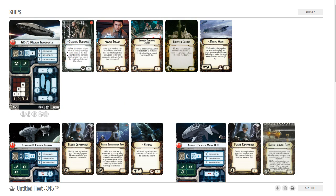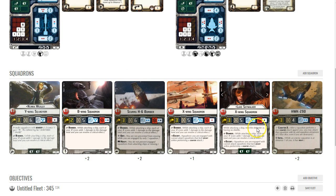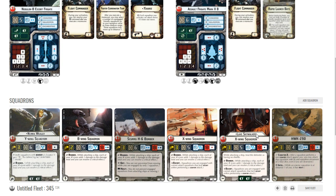I put Bright Hope on there because I want it to survive. I have Dodonna on there — he's not the only commander you can use with squadrons; Sato works really well too. But Dodonna is by far my favorite commander in the game. He works very well with squadrons, especially with bombers, and especially with Luke Skywalker.